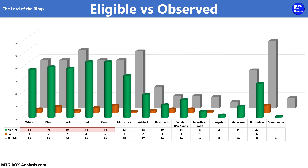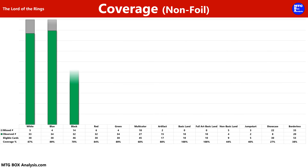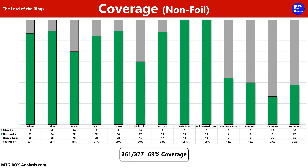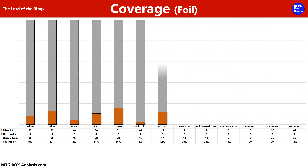In the non-foil space we saw a variance of six cards between the primary colors of magic, with white having the least at 38 and red and green tied at 44. Also in the non-foil space we saw two of the Jumpstart rares, nine showcase cards, 27 borderless, and one standard frame card from the Commander subset. In the foil space we saw at least one card for each of the main categories, including six foil borderless scene cards.